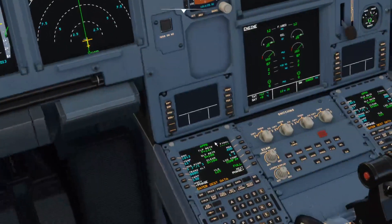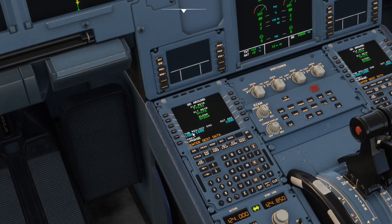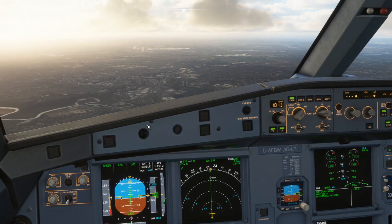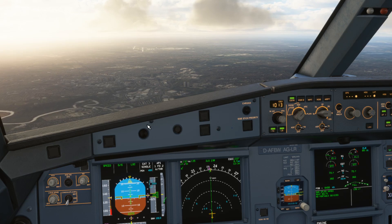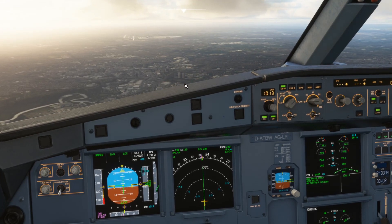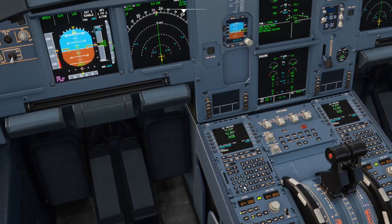First of all we need to come down here and have a quick look at the go-around page, which is new. Our thrust reduction and acceleration altitude is going to be 1000 feet, and you can set that as you wish. Some airlines have 1500 feet, some have 1000 feet, depending on their standard operating procedures. I'm going to change that to 1500 for this tutorial, and we'll see why in a little bit.